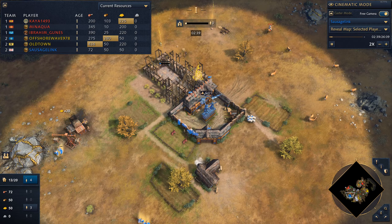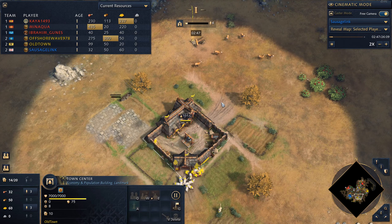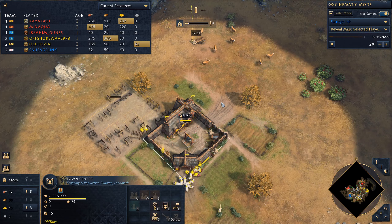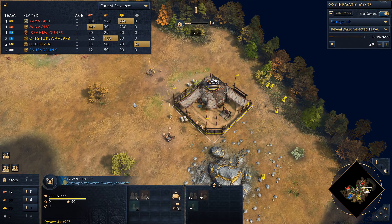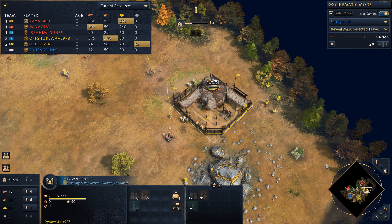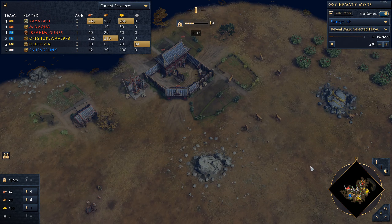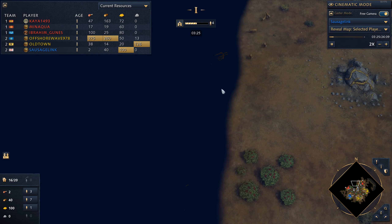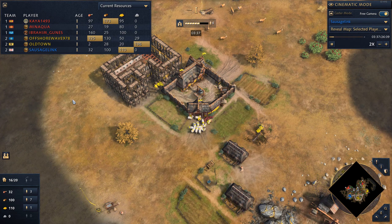Playing as the English here, we have got a Holy Roman Empire ally by the name of Old Town, and we've also got a Mongol ally by the name of Offshore Wave. We're going up against a Malian opponent Kaya, a Chinese opponent by the name of Minakwa, and a French opponent by the name of Ibrahim Gunas. A nice variety of civs — very cool.